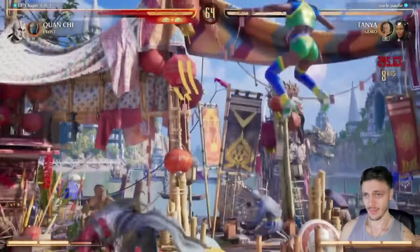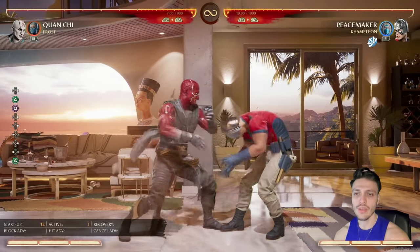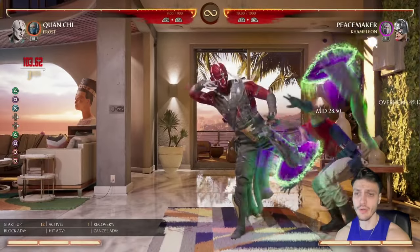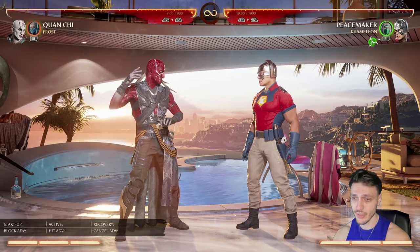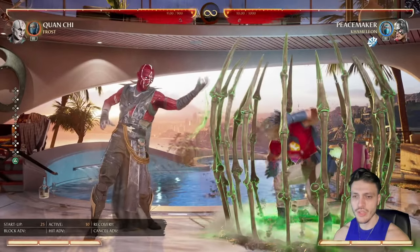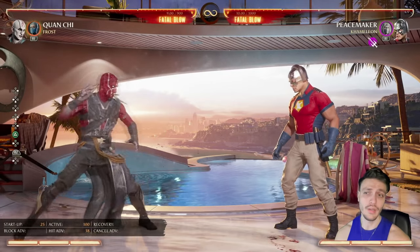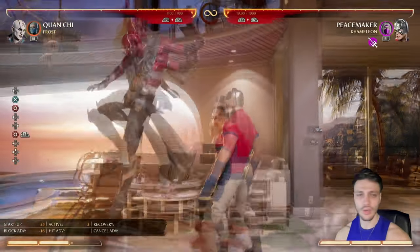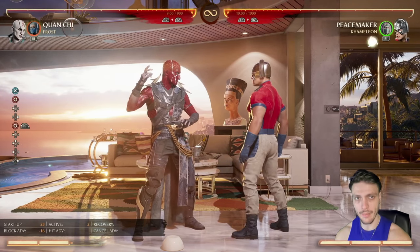Avoid using the standing two often since it's a high and opponents won't get hit even when visually it looks like they should. Use it only when you know your opponent will respect you. You have string options with gaps — if opponents know the matchup they'll armor through them, but that's rare. The bone cage is strong because even if they armor through it, you're plus two on block and have time to react. If you don't have cameo, meter burn to use armor and steal the turn — even if it costs two bars, it keeps you at your pace.